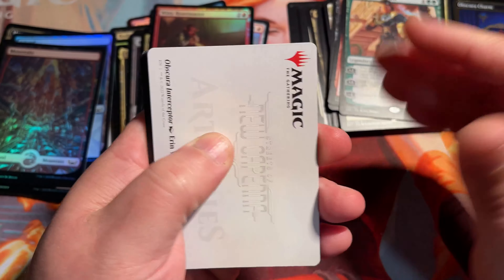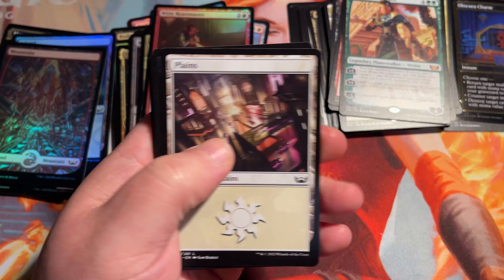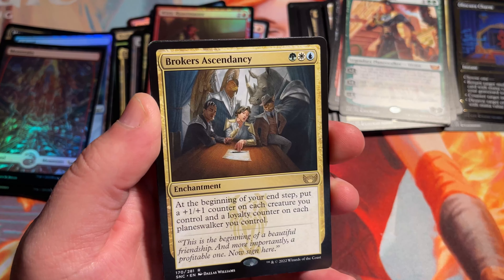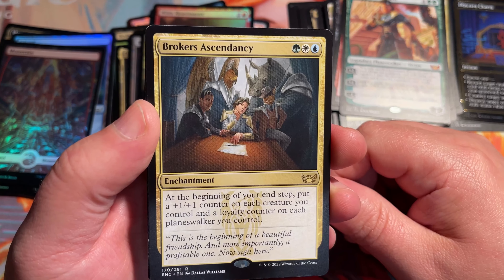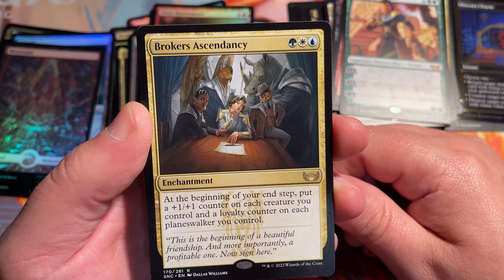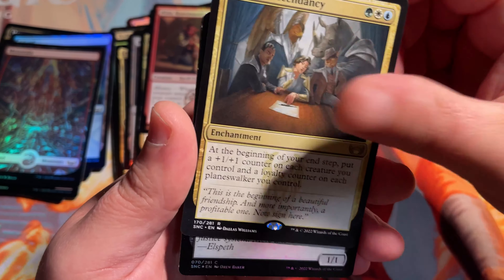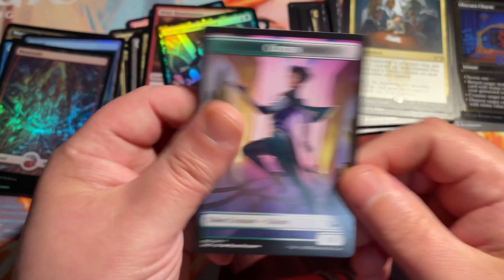Nice to throw in your deck box if you're going to draft or a sealed event, or even just in your commander box so if you need to mark a creature, you can. Broker's Ascendancy is our rare here — pretty powerful. I think this might slot into several different builds for Atraxa. Get a plus one, plus one counter on each creature you control and a loyalty counter on each Planeswalker. Atraxa Planeswalker's build might love this a lot. And a Corrupt Court Official Foil. Citizen token.